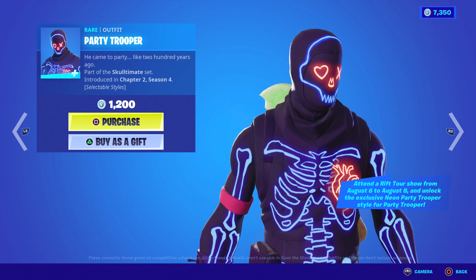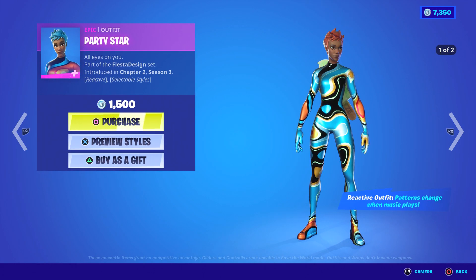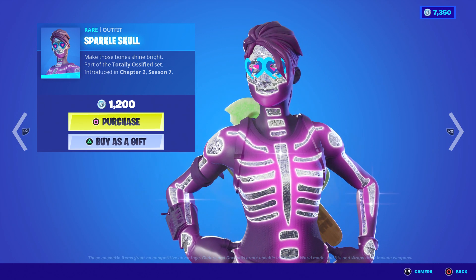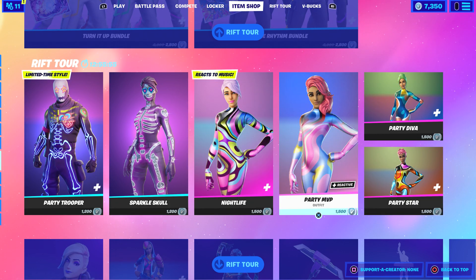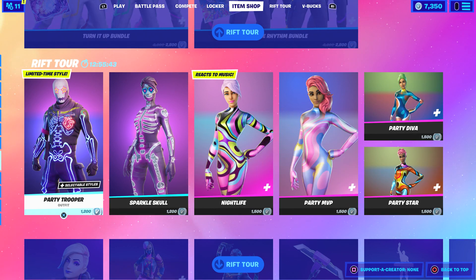The Party Trooper is also back — this is the Halloween style for it. It says selectable styles, but you had to attend a Rift Tour show from August 6th to the 8th to unlock the exclusive Neon Party Trooper style. You've got till the 8th, and today might actually be the last day for that. There are react-to-music ones as well — limited time styles — but it's not showing the style because you have to actually attend the Ariana Grande concert, which is the Rift Tour.